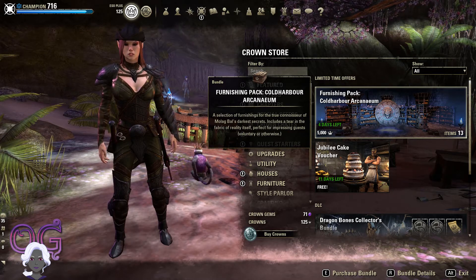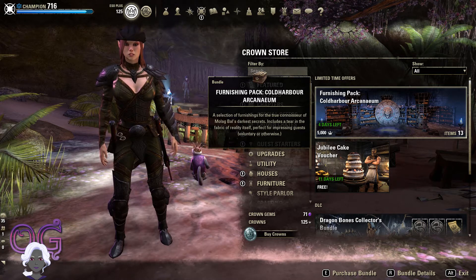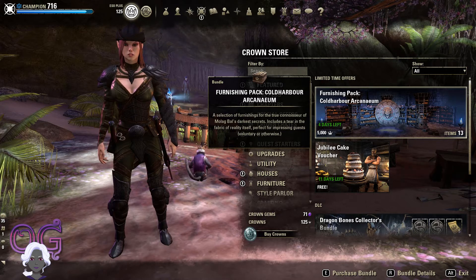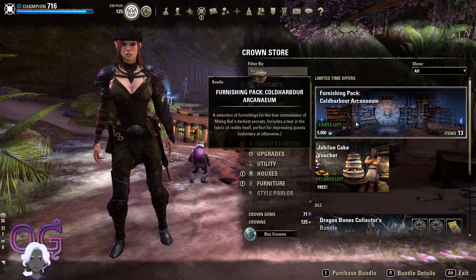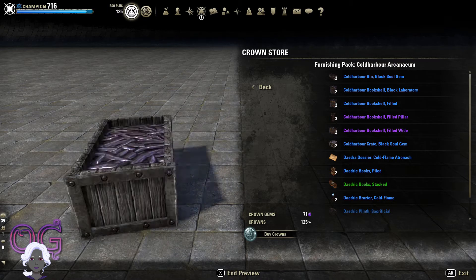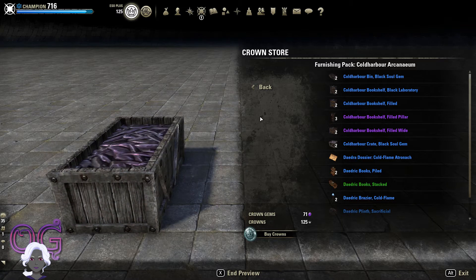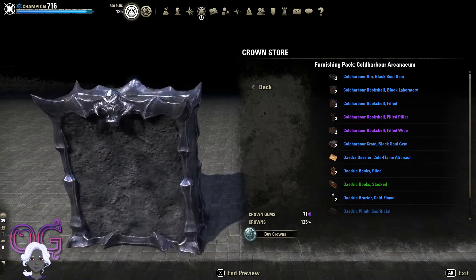You can check out the bundle details, but it is 5,000 Crowns. That is a huge chunk of money. So let's see what we get for this. In the preview you can see that we get a lot of things that are going to be Cold Harbor themed. And some of these you can get or make already in the game, just to be aware. This is very cool though.